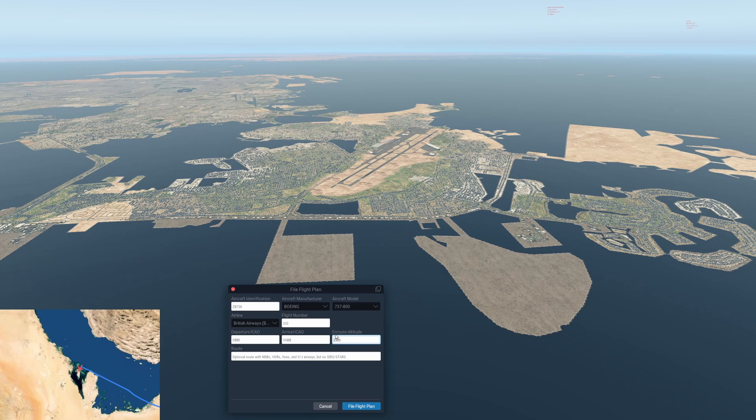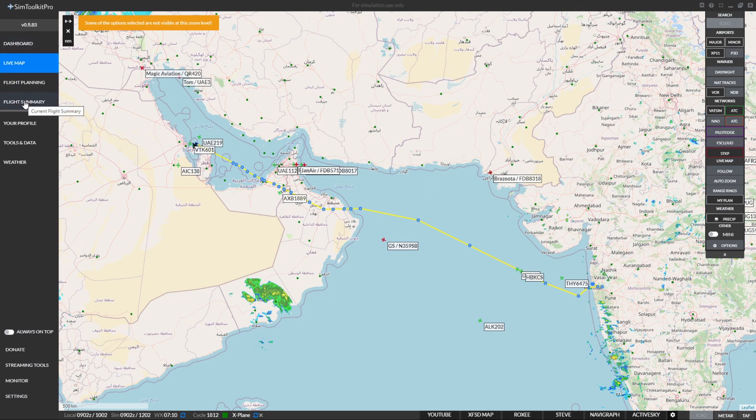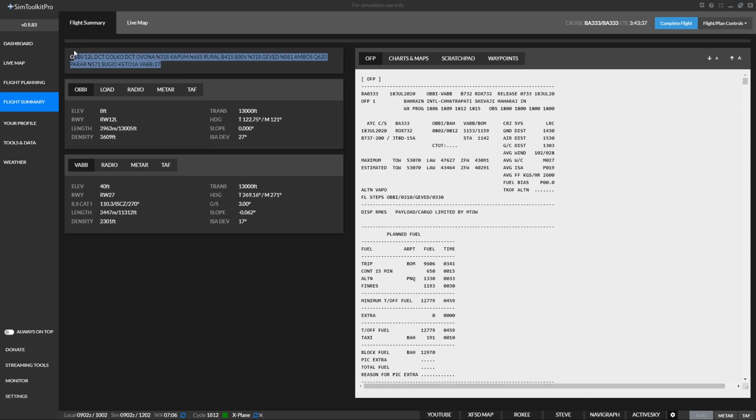We're going from OBBI, arrival airport is Mumbai, flying at 33,000 feet. We need to copy our route into the ATC flight plan from Sim Toolkit Pro. In the flight plan for in-game ATC, you don't put the departure and arrival airports, and it doesn't want SIDs or STARs — we've got a STAR KETO1A but no SID. It also doesn't want any direct routing — DCT means a direct, so those need to be removed.